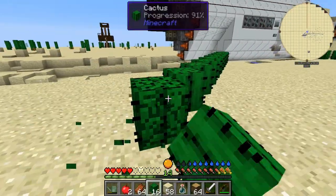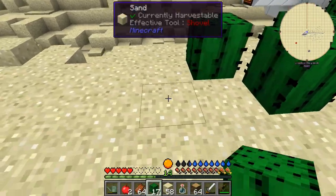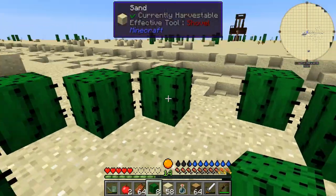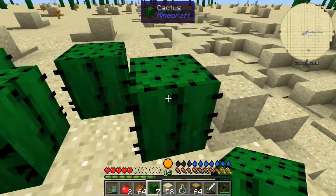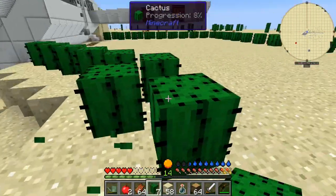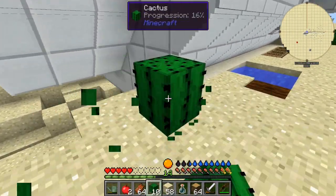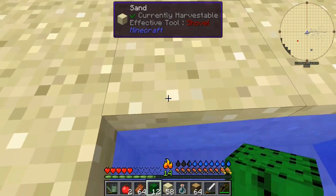I'm trying to adjust the layout to make sure we have enough space but it's also safe. I want to line everything up correctly. Not only do I want to make this cactus wall, but I also think I want to make a moat - or at least a trench.